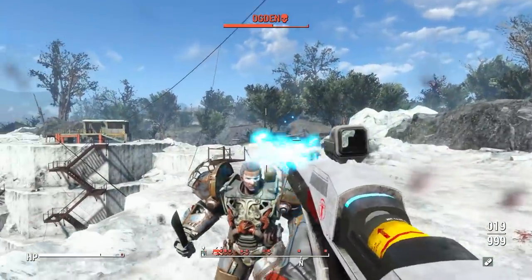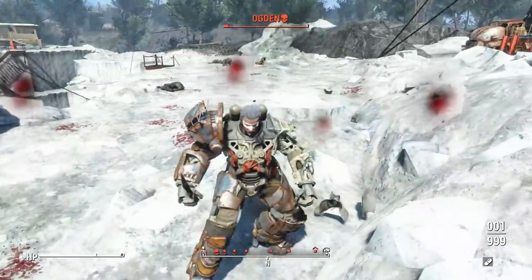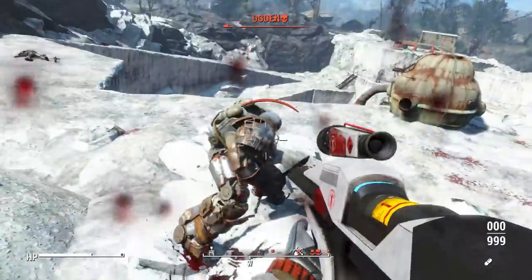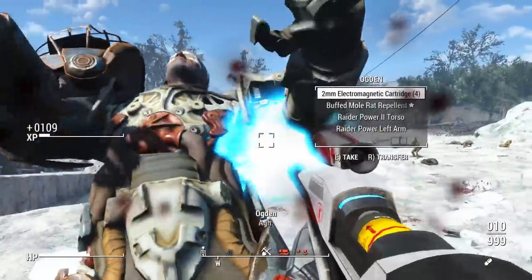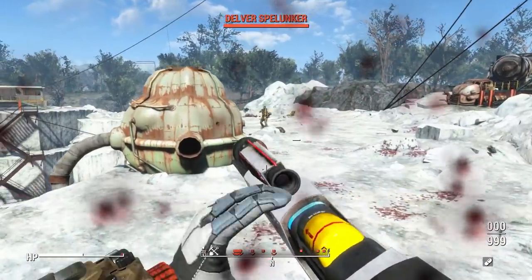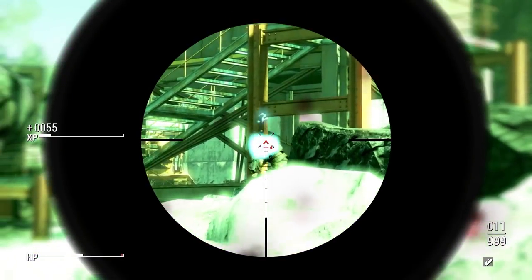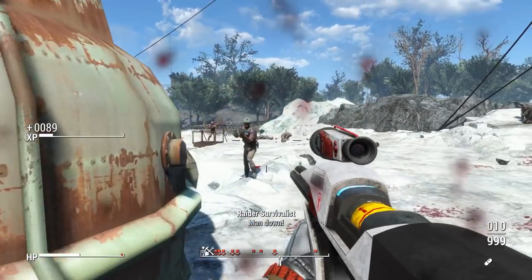This weapon is actually based on a weapon from Halo, as part of my project to convert Halo weapons into the Fallout style. Last time we did the Skewer; now we're doing the Pulse Carbine from Halo Infinite. The Pulse Carbine from Halo Infinite has an innate tracking feature where the projectile locks onto enemies, and I wanted that featured in this mod — though adding it will cost you some damage.